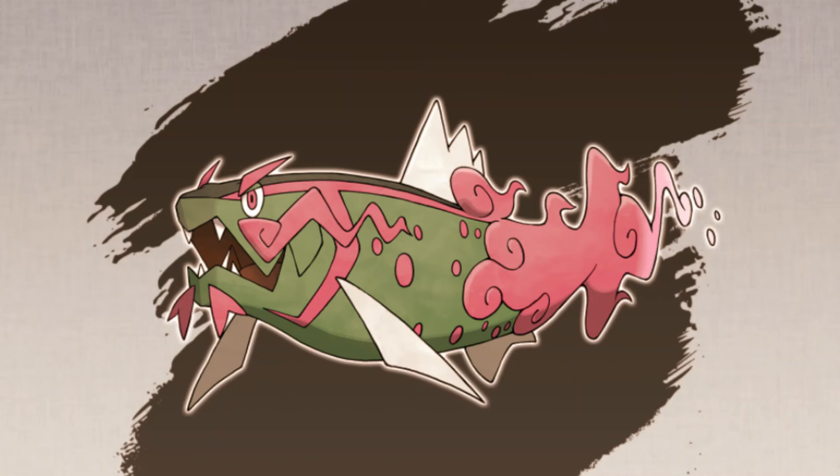Next is Basculegion, which is going to be your water ride Pokemon. During the trailer the announcer said this Pokemon evolves by taking in the souls of deceased Basculin that couldn't make it upstream, making it a water-ghost type. I find that so cool — its design is beautiful. I love the red aura or energy surrounding it. I really want to know if this will be based on the typical red and blue Basculin from Unova or an entirely new design, or maybe we'll get two versions.